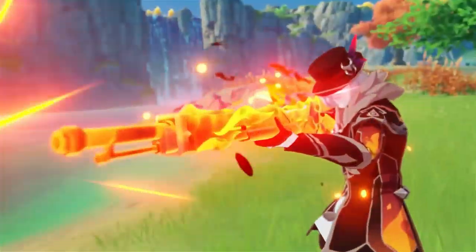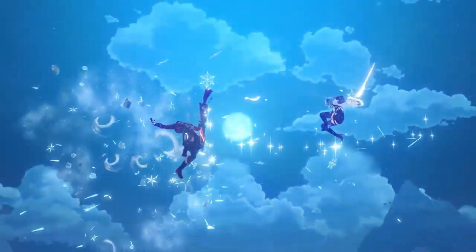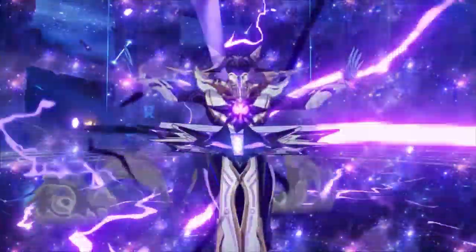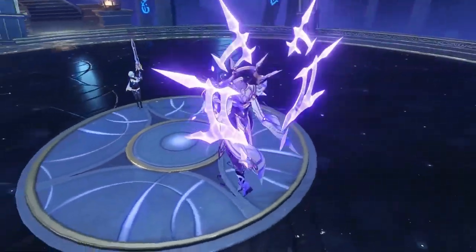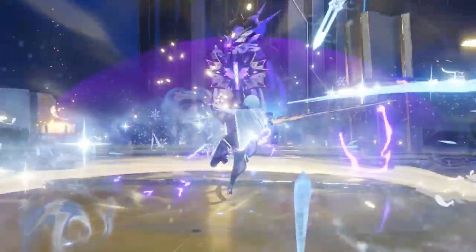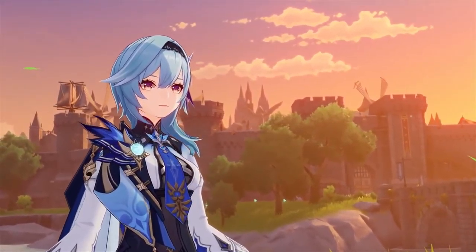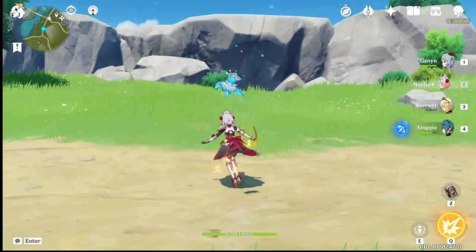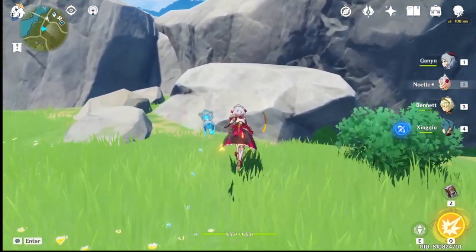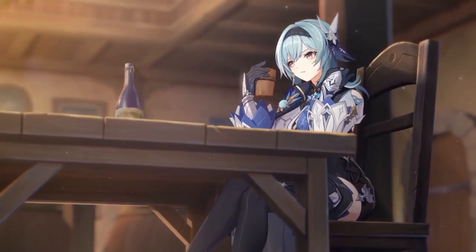Talking about pros: Eula is a physical damage and cryo unit. Physical damage and cryo is pretty meta in the Abyss at the moment since you'll be fighting the Abyss Lectors. They have electro status and a huge electro shield when they are low on HP, and cryo or pyro breaks that shield significantly more than other elements.